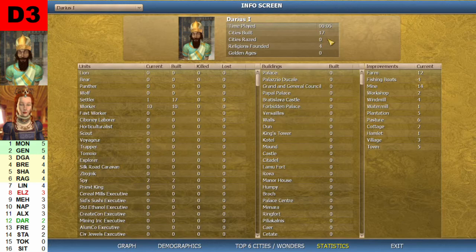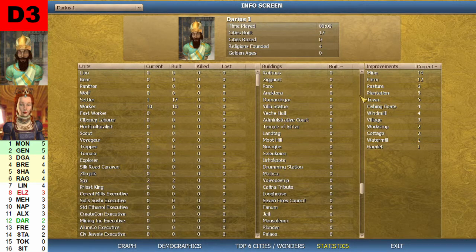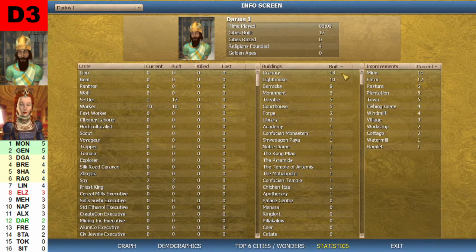Darius built 17 cities, founded 4 legions. His current improvements: 14 mines, 12 farms, 6 pastures. Built in his cities: 13 granaries, 10 lighthouses, 8 barracks, and one Apothecary. Wonders: Temple of Artemis, Pyramids, Notre Dame, Shwedagon Paya. He did manage to build an Academy.